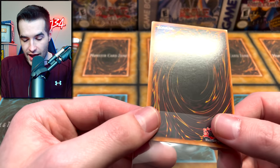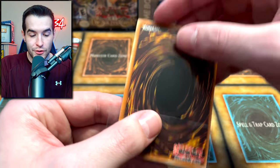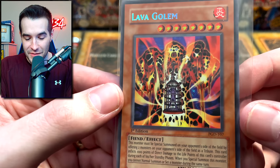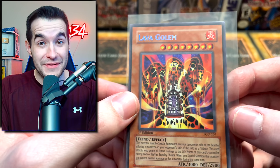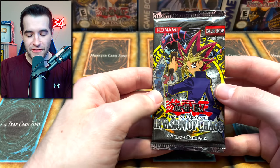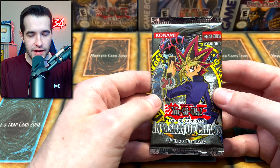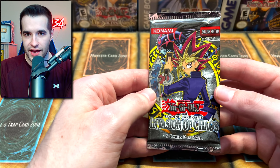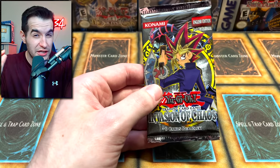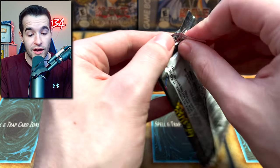A secret rare in the final Pharaonic Guardian pack! The centering is a little shifted towards the left side, but the foil is beautiful. The back's pretty clean too. Secret rare first edition Lava Golem - this opening is starting to heat up. We got ultimate rare, secret rares, ultra rare, some old packs - can we finish it off with something insane out of first edition Invasion of Chaos? If you guys enjoyed this video make sure to subscribe for more.